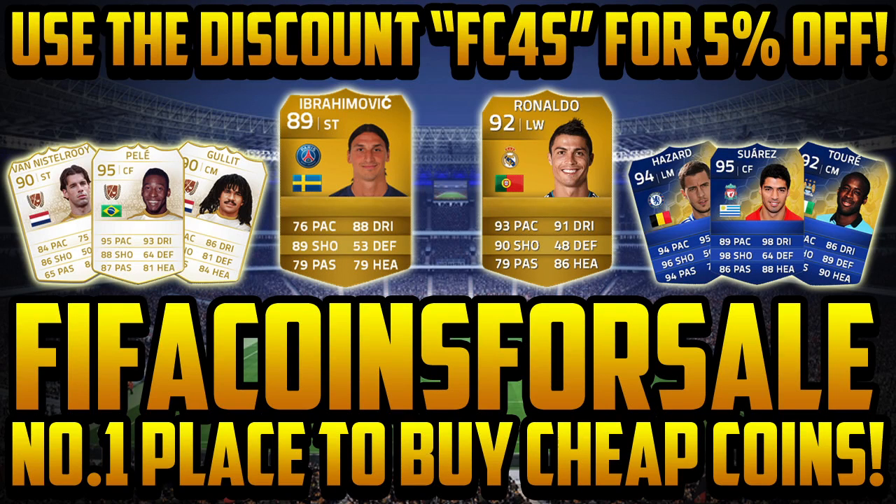Before the video starts, if you are looking for a place to buy cheap FIFA 14 coins, join at FIFACoinsForSale.com in the description — the number one place to buy cheap coins. Use discount code FC4S for 5% off. Get legends, get Ibrahimovic, Ronaldo, Team of the Seasons — all that good stuff. 5% off, see you later guys.